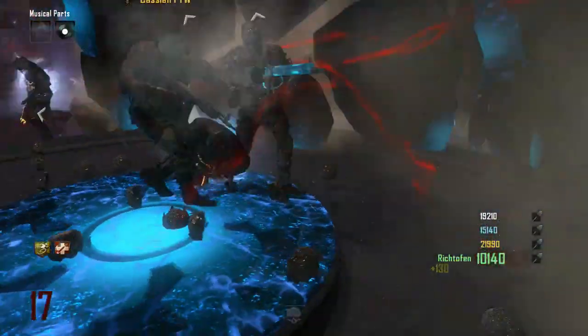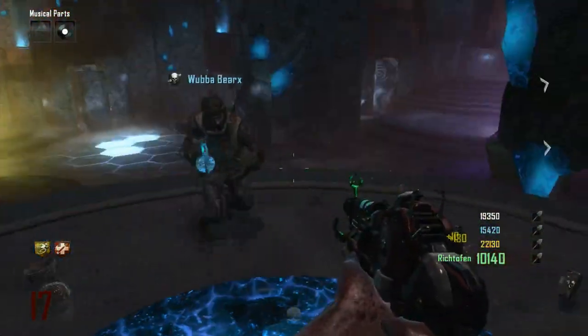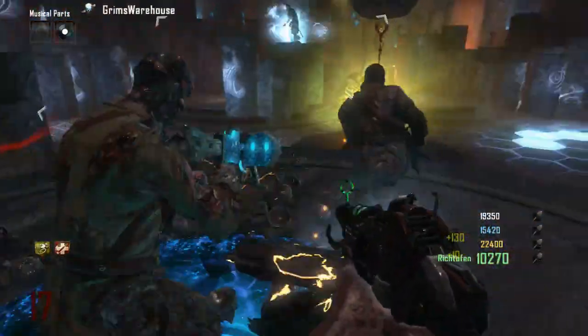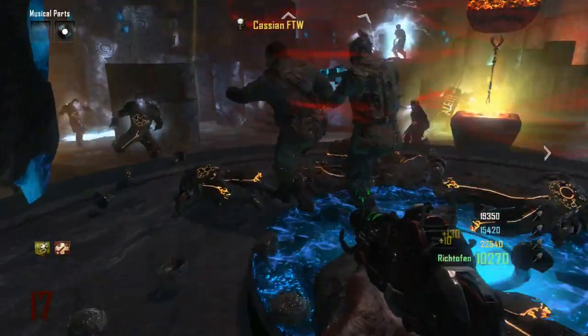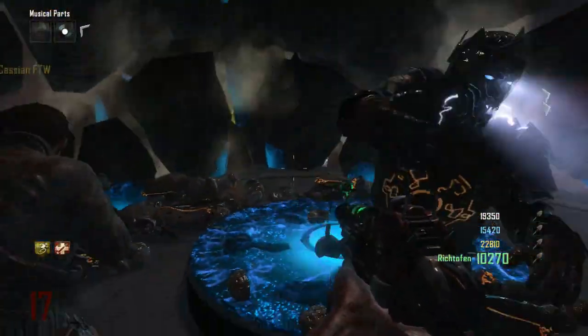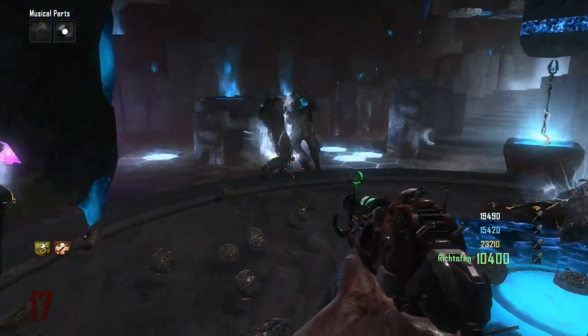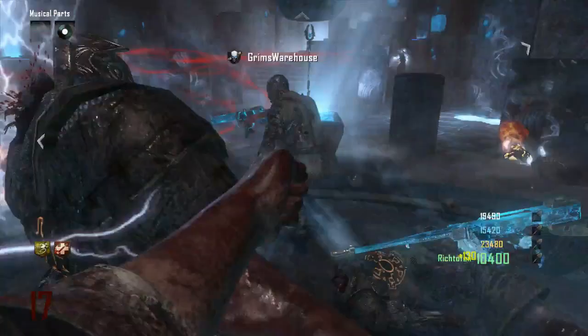Once you have the Fist of Fury, everybody has to go into Agartha and put their staffs into their designated areas. Once you've done that, there's going to be a little blue circle where everybody is going to want to punch and kill zombies on top of it.